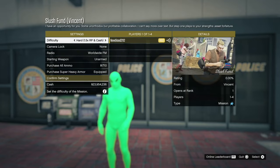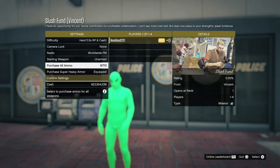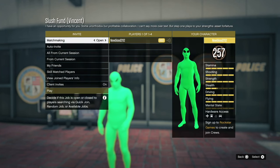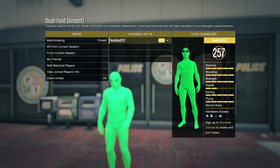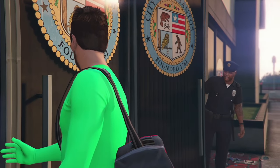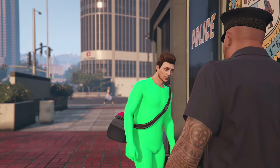You can do this by yourself. Set the heart setting so you do it solo. You want to have all your ammo, body armor, and the best weapons possible. Confirm settings and play — launch it by yourself. This is the Slush Fund mission with Vincent. We're going to skip past the cutscenes and get to the meat of the video.